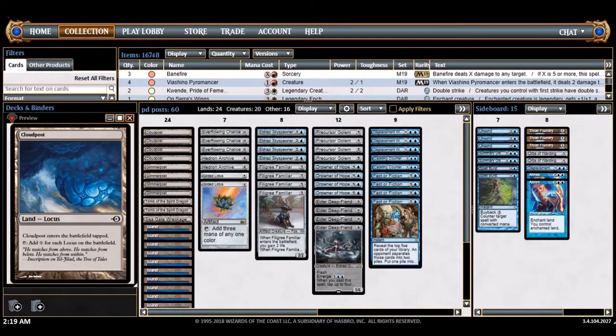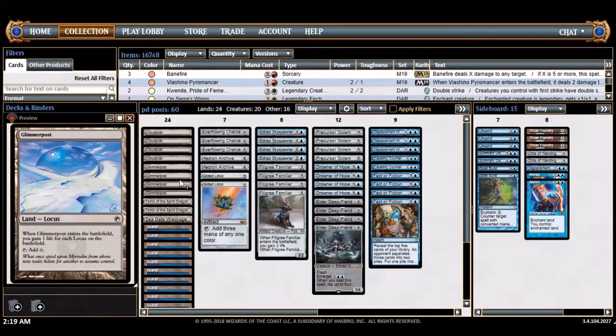What's up guys, it's your boy Jamekha here coming at you with another deck tech — the first deck tech of season nine. This is my mono blue Cloud Post deck. One of the big returners to Pain Dreadful is Glimmer Post alongside Cloud Post, generating tons of big mana. The last time we saw this was season two, where this combination basically dominated.